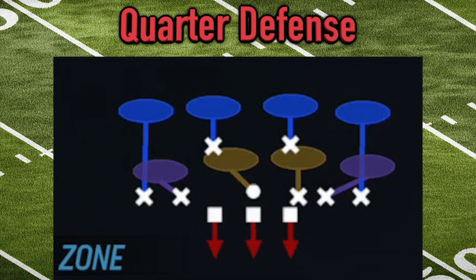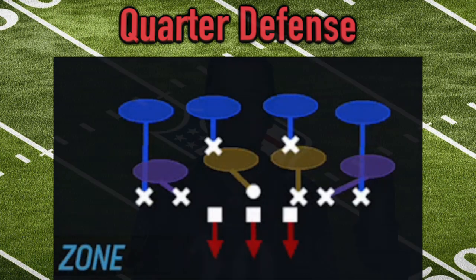The last defensive package is the quarter defense, which takes it up one more notch. We have three down linemen, one linebacker, and seven defensive backs — combined cornerbacks and safeties. Nickel is five, dime is six, quarter is seven. It's the most pass-defense-friendly personnel grouping you can have. If you know the other team is in an obvious passing situation — say third and long, or late in the fourth quarter down on the scoreboard — the quarter defense is an awesome look to prevent deep and intermediate passing plays.